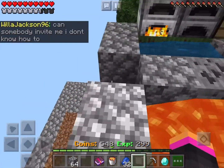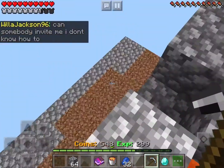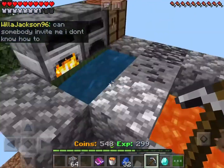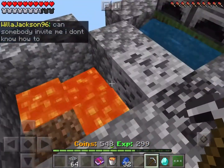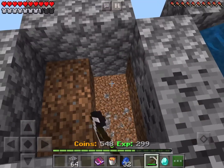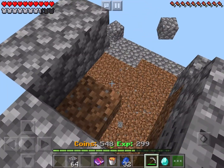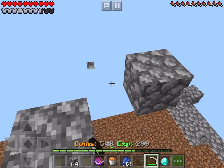I think we should start with the lava, just to get rid of the most dangerous part. And now, once this all goes away, we can destroy this half of the cobblestone generator, which we will be building a slightly bigger one down there.